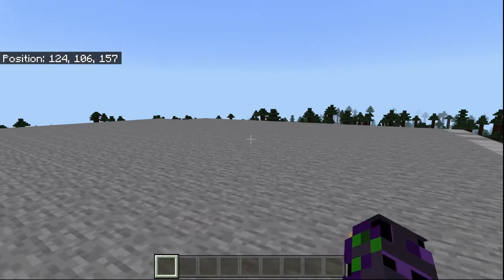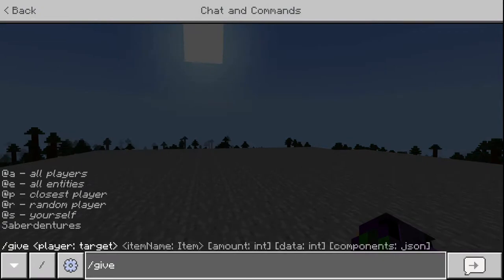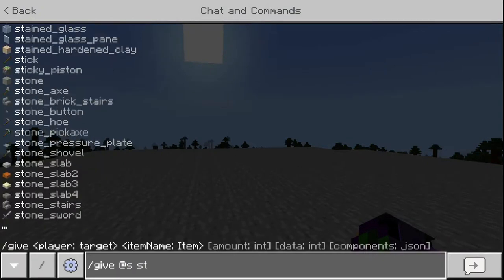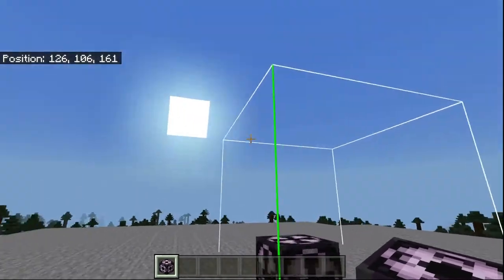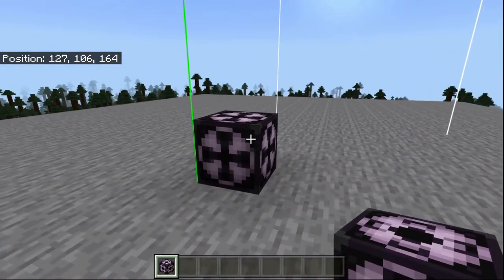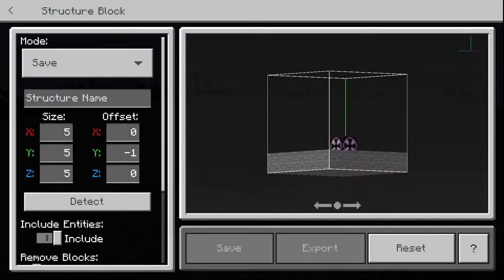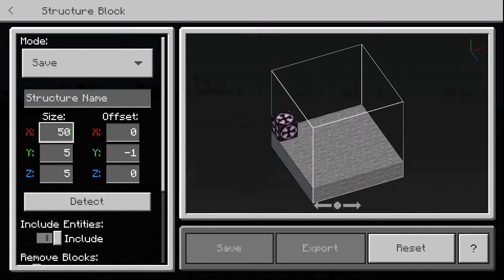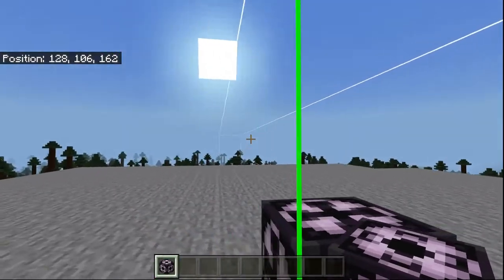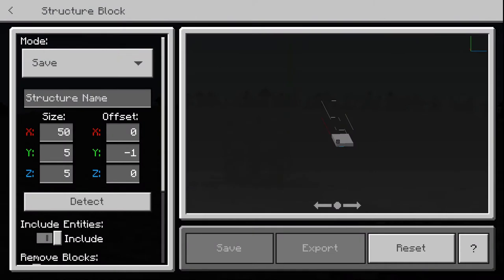Let's get around to showing you how to build one of these systems. The first thing you're going to need is access to commands. You can do slash give at self structure block, and it's going to give you one of my favorite blocks in the game. It has a nice little bounding box showing you what area it's going to save. You can spin it around and look at the interface — you can make it bigger. If you don't know how to use structure blocks, you really need to start playing around with them, because they are a ton of fun to design stuff with.